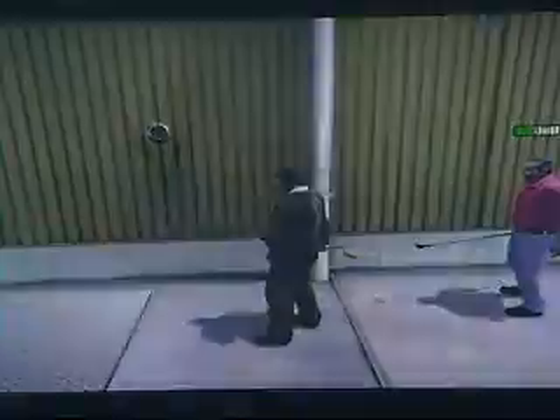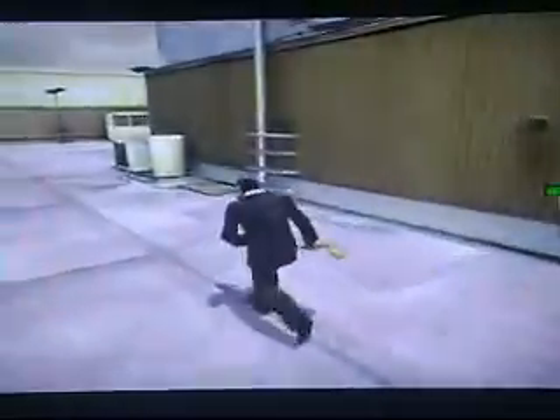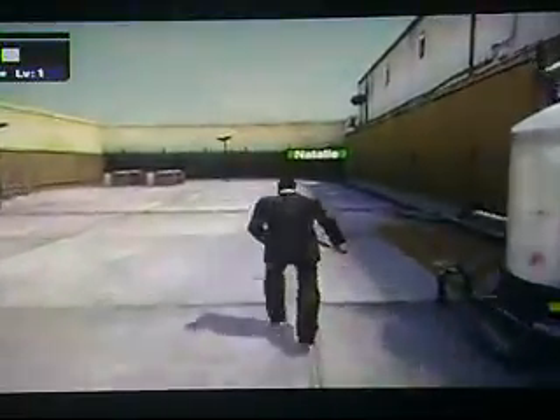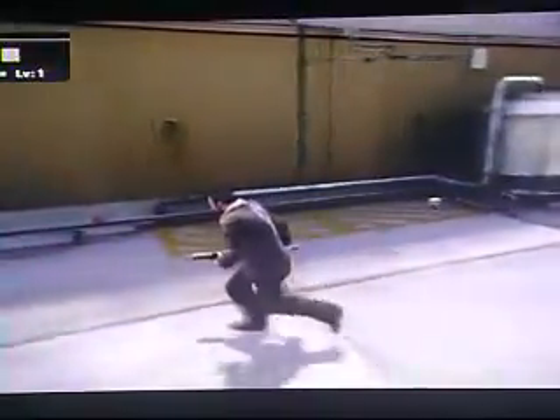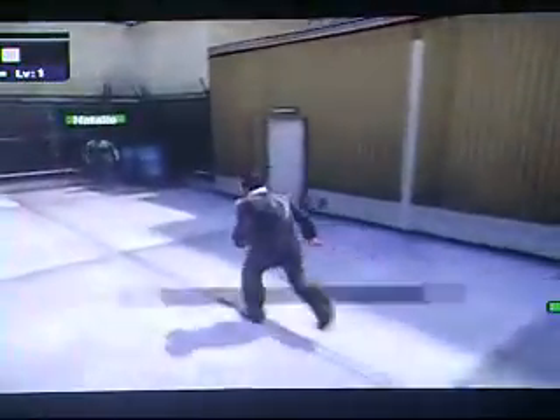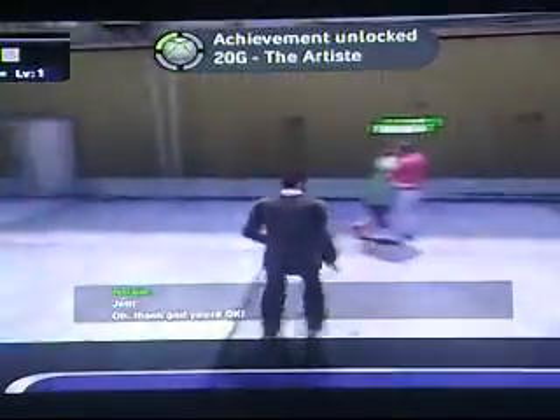Okay, now we are getting the Artiste achievement. Basically, at the beginning of the game you get Jeff to follow you — oh, I need this baseball bat. Now you take him over to his wife, who is right there, all the way over there. Come on Jeff, you're slow. I thought I was slow for level one. Now, here we go — they hug and you take the picture. With the hand. The artiste.